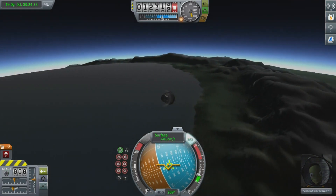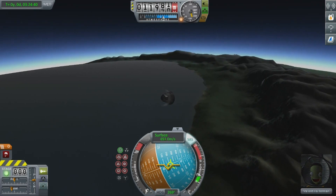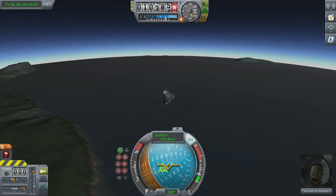Now if you look in your lower left-hand screen, you'll see a flashing green light. Right above that green light is a parachute icon — this will allow you to know when to enable your parachute.